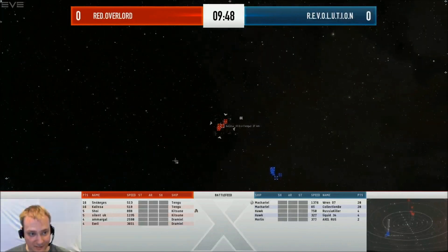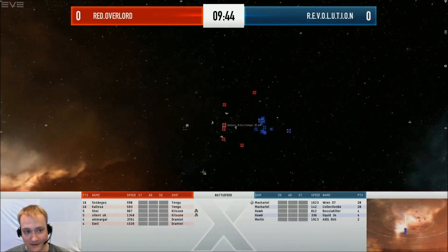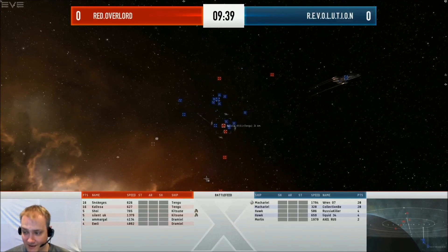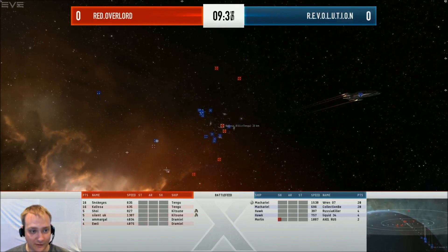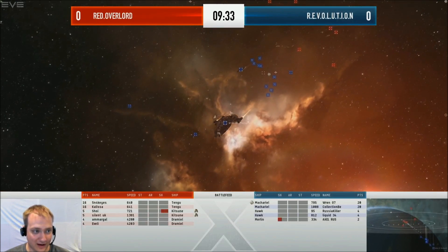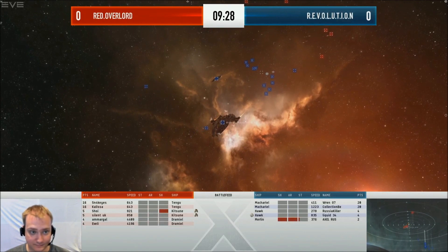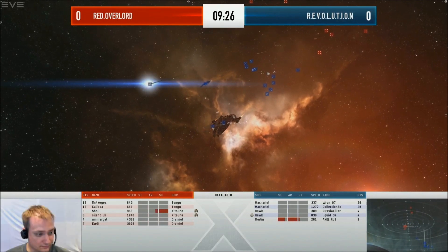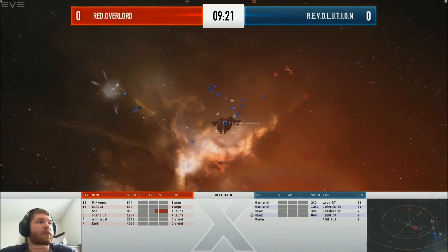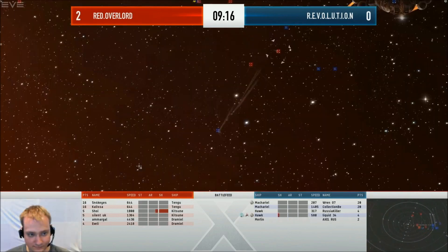The match has now begun. The Dramules are burning off to try to get some range for the roll team. We're not seeing any successful jams on the Macarials from those Kitsuns. It's really going to be a question of whether those Macarials can manage to take down the small stuff before it gets right on top of them — because at that point it's going to be a lot more difficult once they get webbed down by the Dramules. The Hawks are most likely fitting Ewar and dampening the Kitsuns to keep those jams off the Macarials. As you can see, the jams fall off the Macarial and fall onto the Hawks.